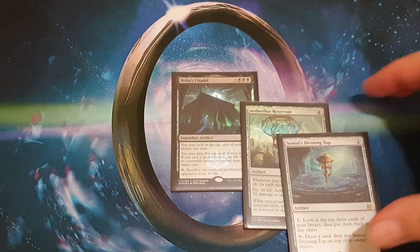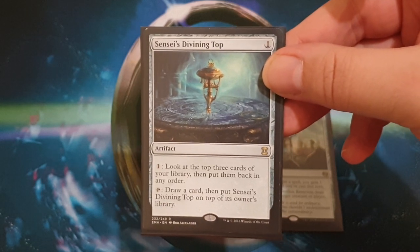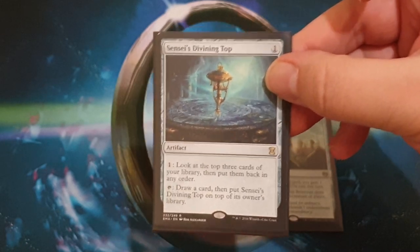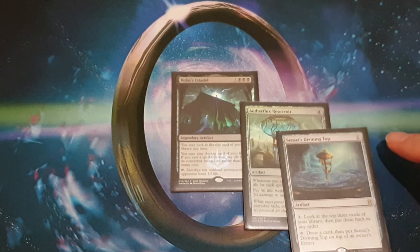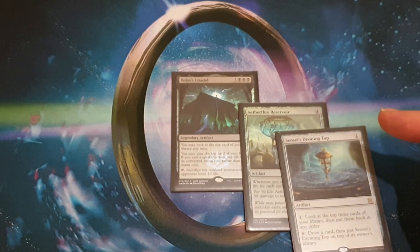The main combo piece is Sensei's Divining Top. For one mana you get this artifact — pay one to look at the top three cards of your library and put them back in any order, or tap and draw a card and put it back on top of your deck. So: put it back on top, pay one life, put it into play, put it back on top, pay one life, gain two life because it's your second spell.